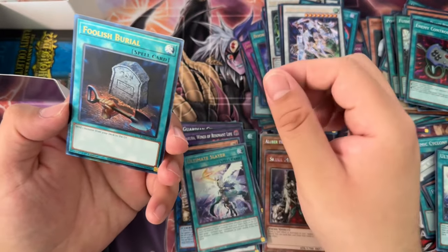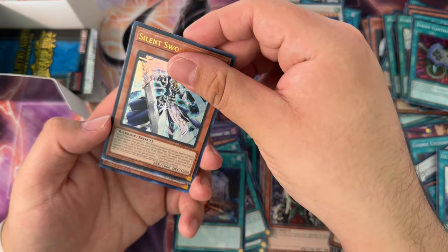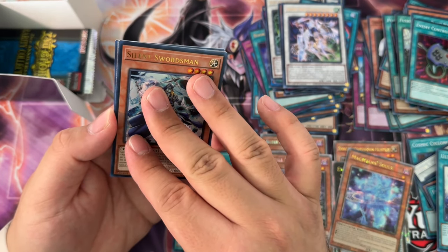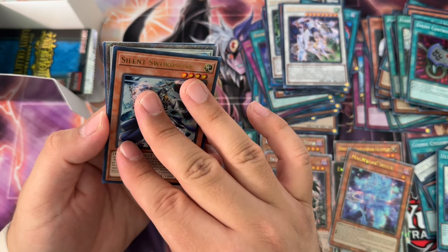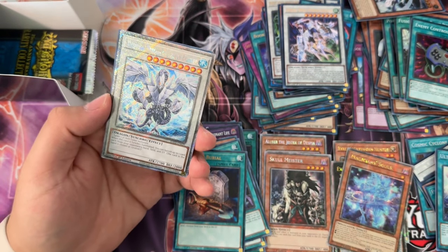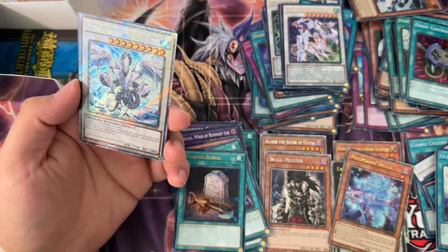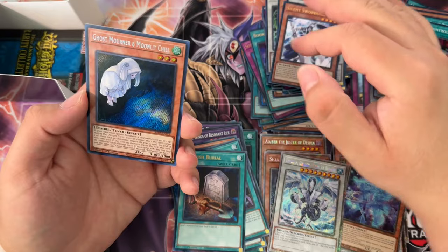Silent Swordsman ultra rare and I think it's a Platinum... it might be a QCR. It's a synchro — oh dude, Crystal Wing Synchro...? No wait, it's a Water attribute — it's Trishula. We can't win them all. Oh no, it is a Platinum though, so I think I can still pull one more QCR. Platinum Trishula — why?! That's the weirdest, duddiest dud of all.